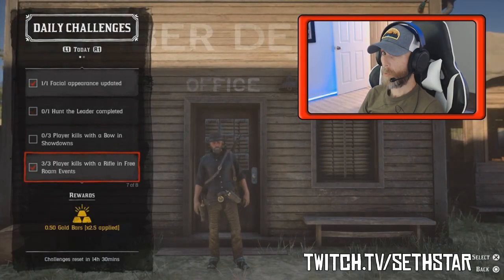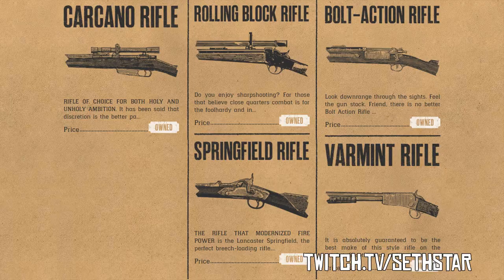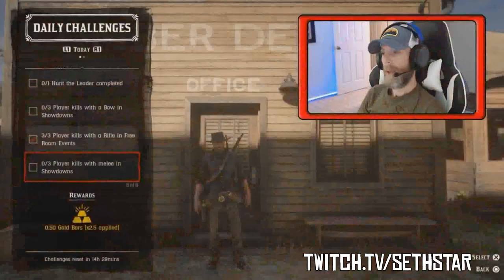Number 6: Player Kills with Rifle and Free Roam Events. Watch for those PvP Free Roam Events to pop and strap on your favorite rifle. I got mine this morning in Dispatch Rider.